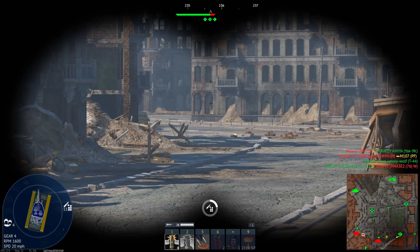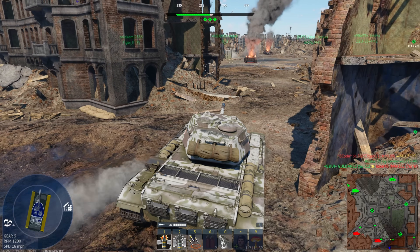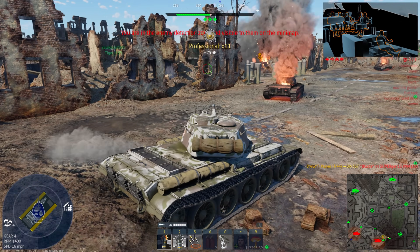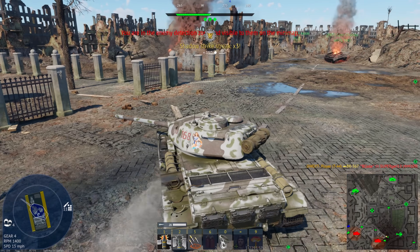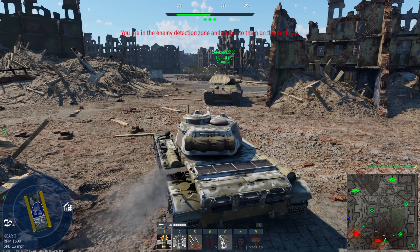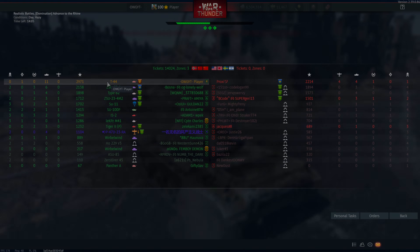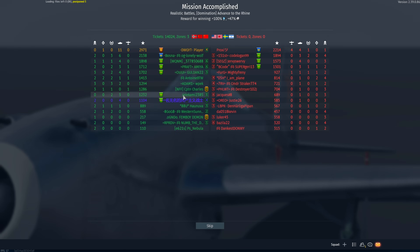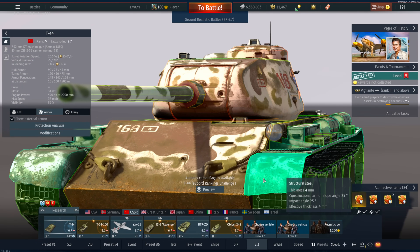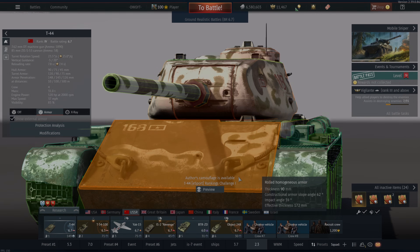This is absolutely how we get bombed — getting on the capture point. We need to leave ASAP. There's an M109 to my right. We want a nuke so let's play super aggressive — there we go. We need one more kill for a nuke. The T-44 is still insanely good for what it is — we got close to a nuke. Hopefully you enjoyed this video — remember to like and subscribe, put in the comments what vehicles you want to see next, and have a wonderful day.